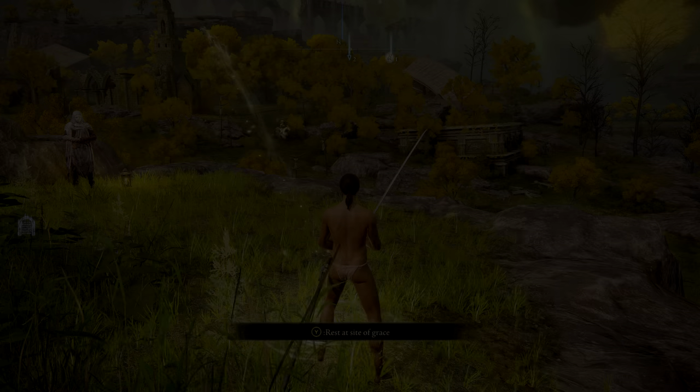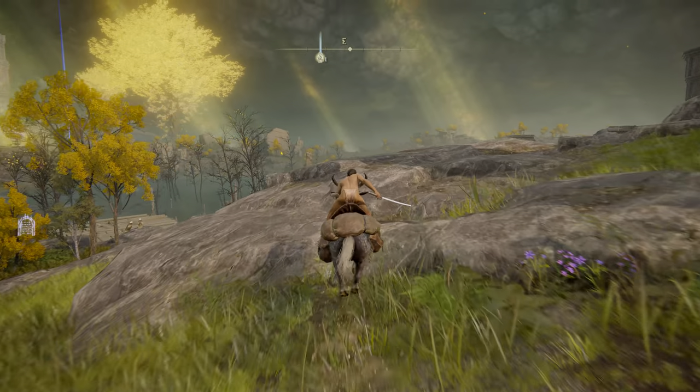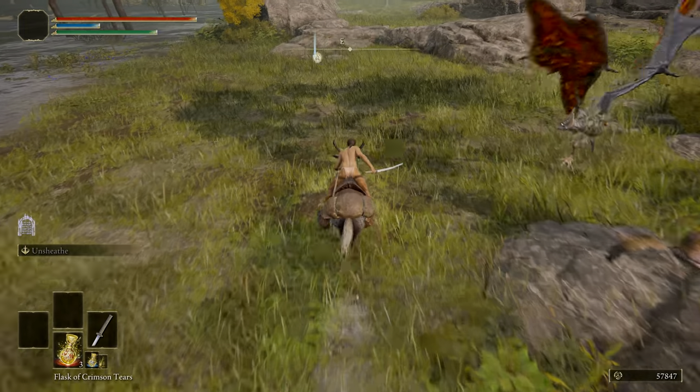The next step is to find two stone sword keys. Luckily they are somewhat close to you. When you walk out of Stranded Graves from the first Site of Grace, head in a roughly eastern direction down a few ledges towards a wading pool of a lake — this is Agheel Lake.